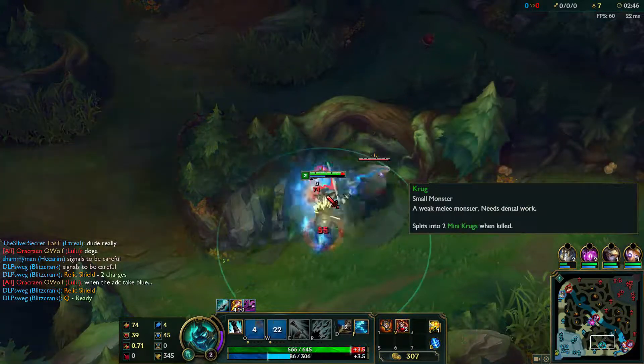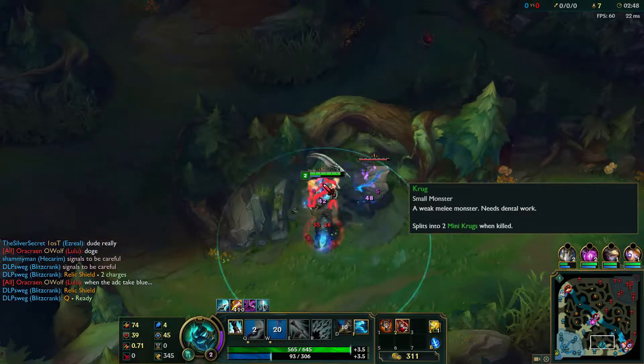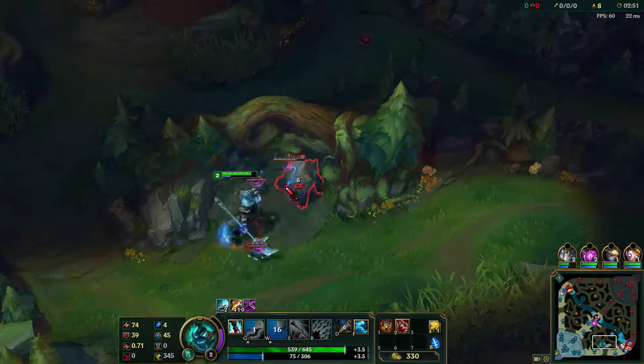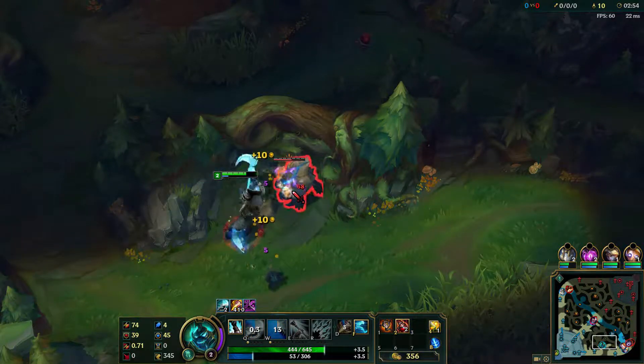Finally, we have the Krugs. These tanky little critters don't do that much damage, but will split after death and will swarm over the attacker. They are known as the disease of the rift, as they will just not stop spreading.